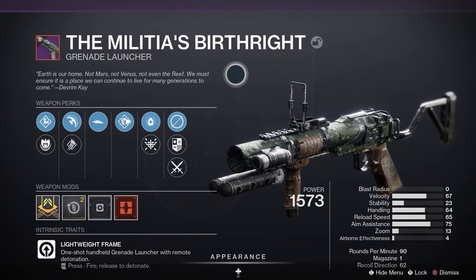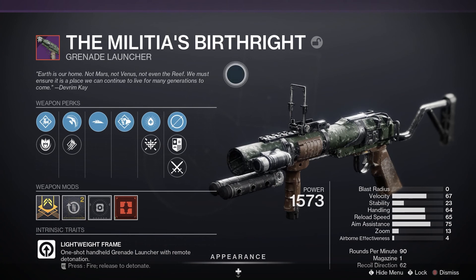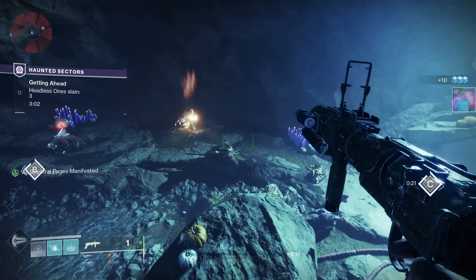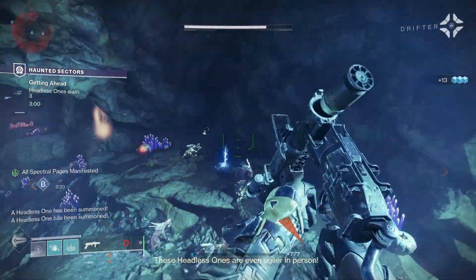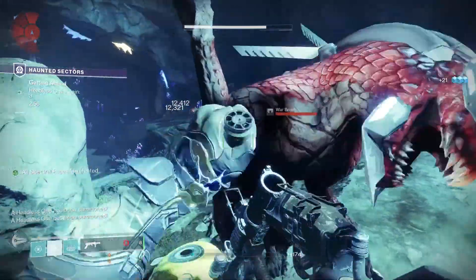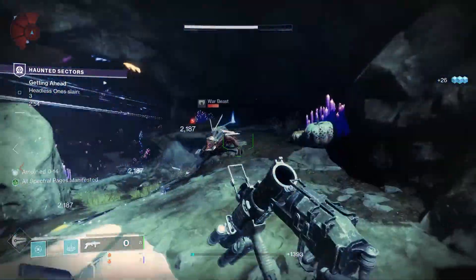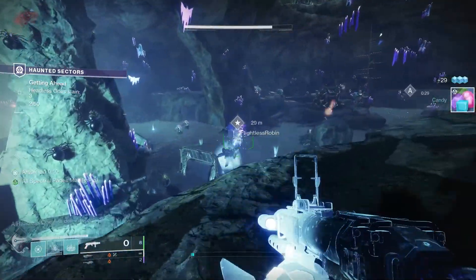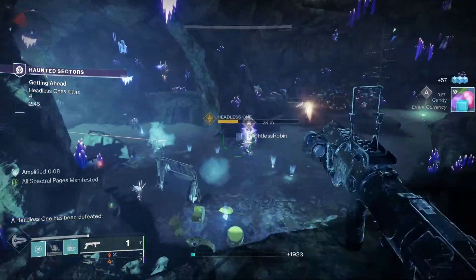Let's have a look at the Militia's Birthright in more detail. This is a legendary kinetic grenade launcher with a lightweight frame, meaning it's a one-shot handheld grenade launcher with remote detonation. Looking at the stats: blast radius of 100, velocity 72, stability 23, handling 69, reload speed 63, rounds per minute 90, and there's one in the magazine.